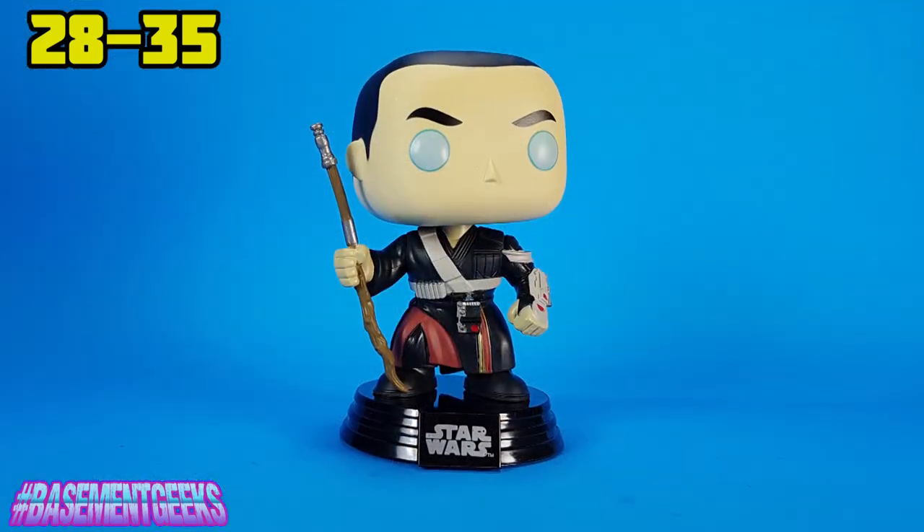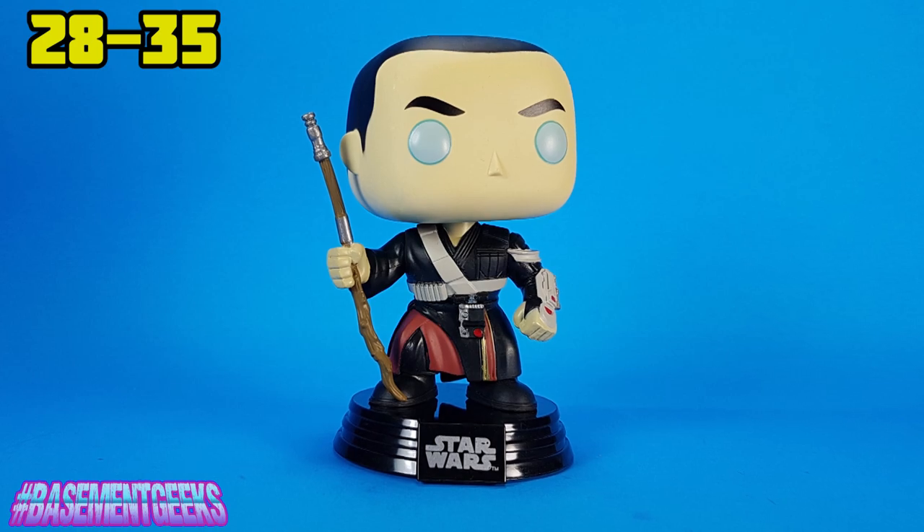We've got Chirrut — he was actually one of my favorite characters in the movie. He was so cool, walking around just beating the crap out of everybody while being blind. He's basically Daredevil. He's got that nice big stick and the kind of blue eyes to show that he's impaired. His outfit is really nice — he's got sashes too. Star Wars is sash universe. His robes are nice with lots of little details, and the thing on his arm. He's really cool.